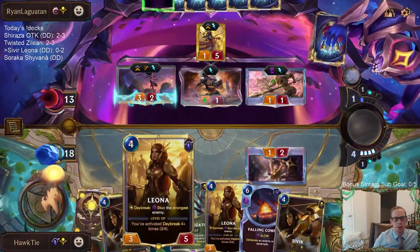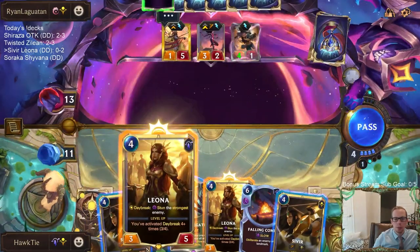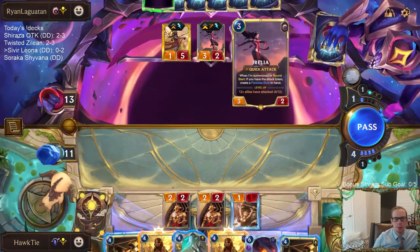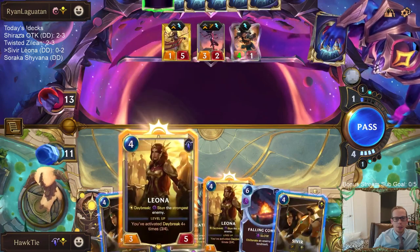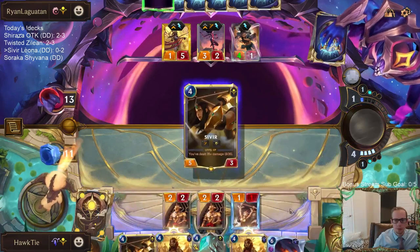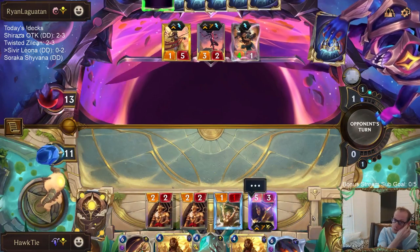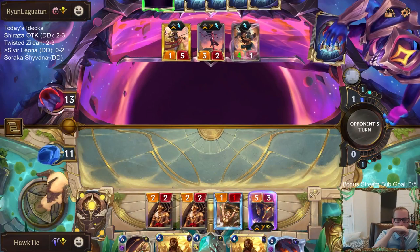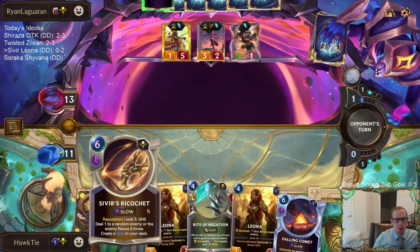The problem with playing Leona immediately was it would stun the Irelia, but I wanted to stun the Greenglade Duo. So they play the Flawless Duo first, then the duo gets bigger, and then I play Leona afterwards and stun the duo. Sivir does more damage blocking - playing this as the blocker helps with progression and overall damage.